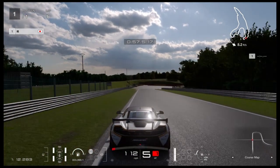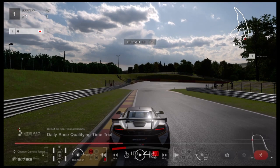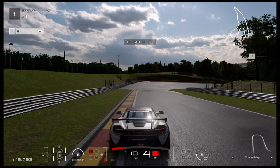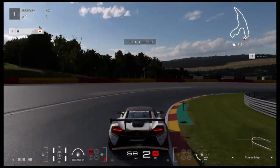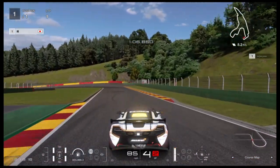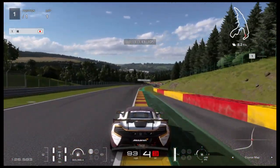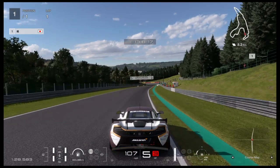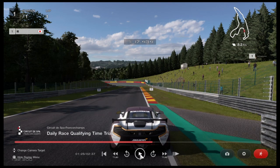He comes down and hits the brakes somewhere around the top of this curb. He's applying the brakes in fourth gear, down to third, into second, rotates around the corner, out in third. He lifts here in fourth, down into third just to get around the corner, then back up into fourth. He's in fifth now, coming up to the next braking point around the 50-yard marker.